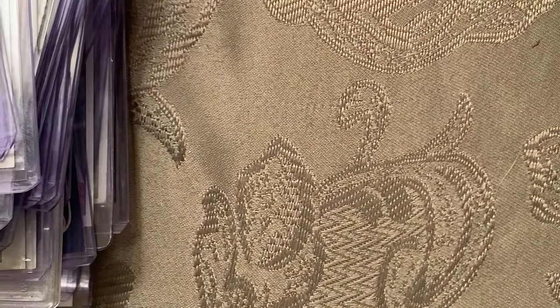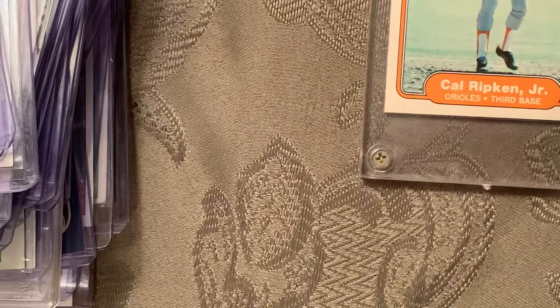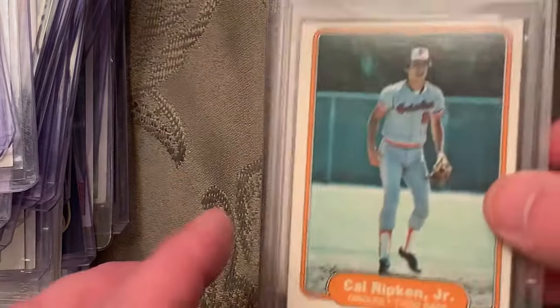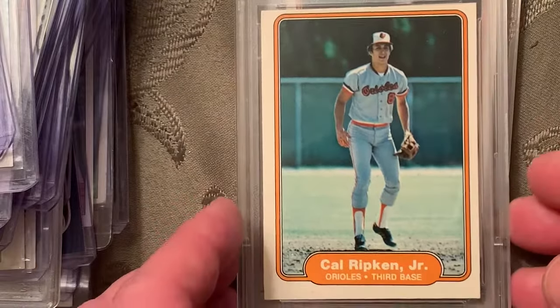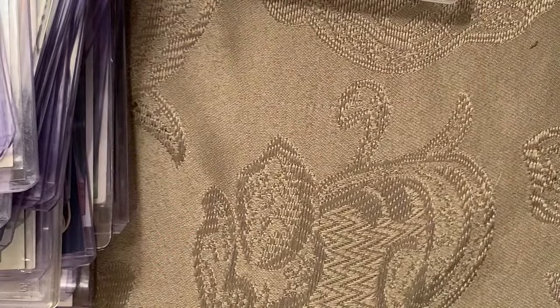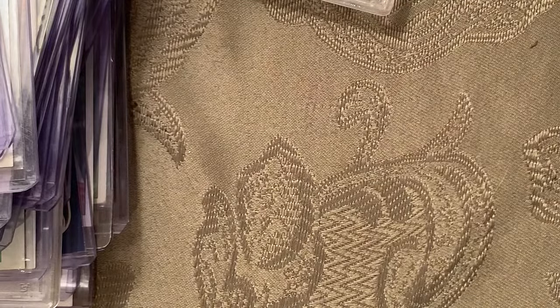At number 70 is the 1982 Fleer Cal Ripken Jr., and I have that in an Excellent-to-Mint grade. I'd like to get that graded again. At number 69, it's a tough card — it's the 1987 Donruss Opening Day number 163A, because it was corrected. It's the Barry Bonds error card featuring Johnny Ray.